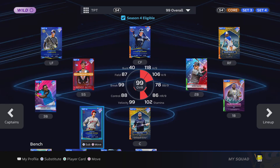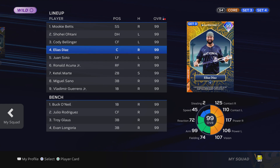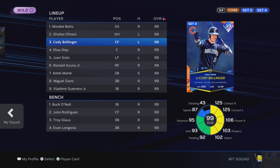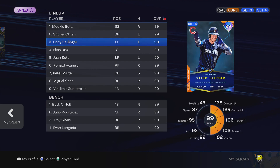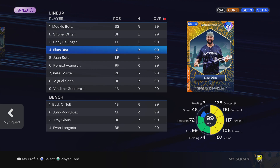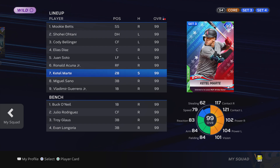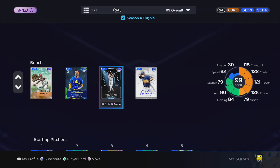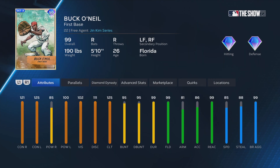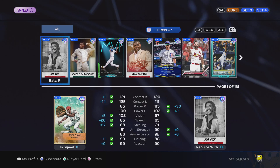Here's my lineup before I show you guys the bench: batting first is my rookie, then Shohei, Cody Bellinger, Elias Diaz, Juan Soto, Ronald Acuna, Marte, Soto, and then Vladdy batting ninth.